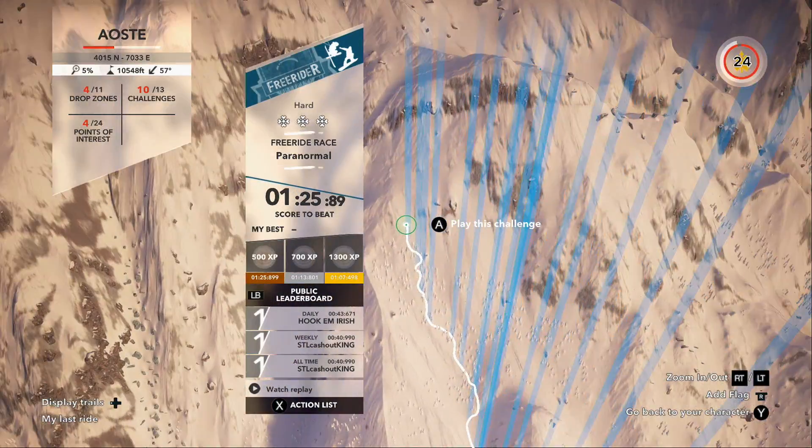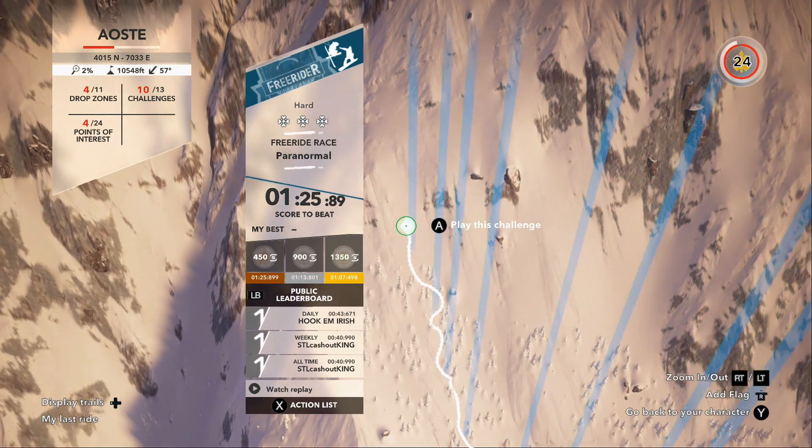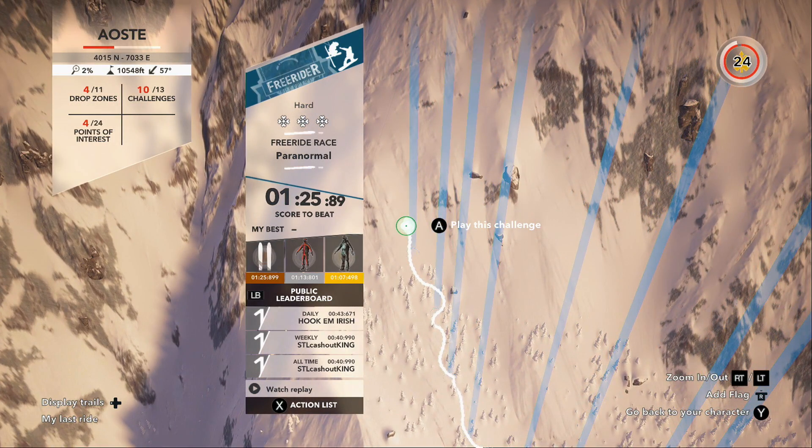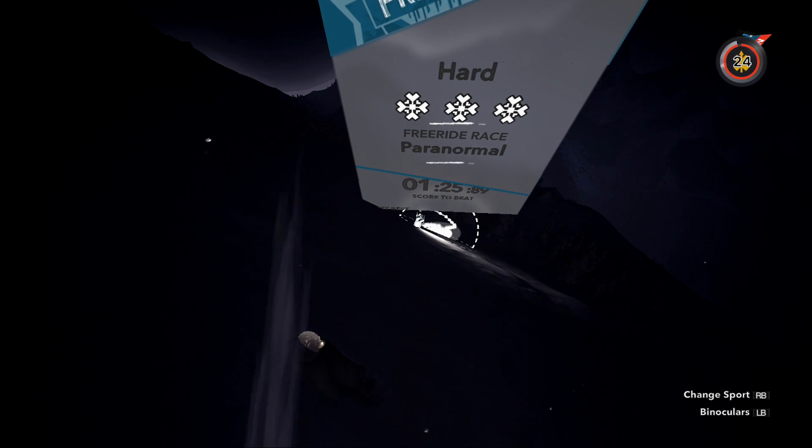You have to go to this specific location that I'm at right now. The race is called Paranormal, it's on this Aoste mountain — I don't know how to say it, but pause this video and check out the coordinates, they're right there. It is a hard race, but I actually managed to do this in one swap.